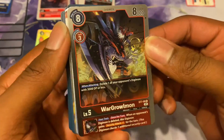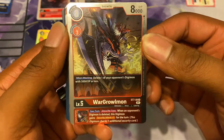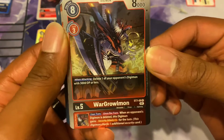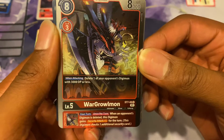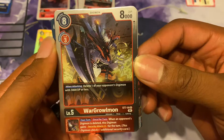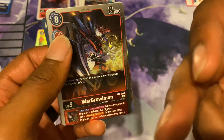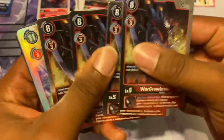We got another rare — WarGrowlmon. When attacking, delete one of your opponent's Digimon with 3,000 DP or less. Just one of the attacks, period — whether it's attacking another Digimon or attacking the player directly. Inherited skill: once per turn on your turn, when an opponent's Digimon is deleted, this Digimon gains security attack plus one — basically means it can check more than one security. It will check two since it gives an additional one, unless it has another inherited effect off another Digimon it Digivolved from. We got a playset of these.